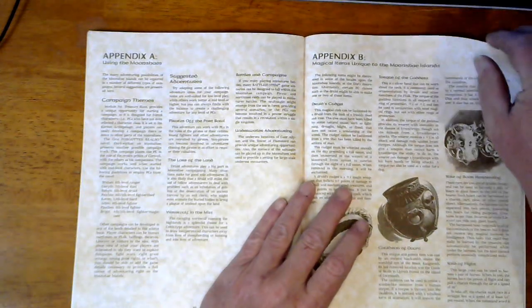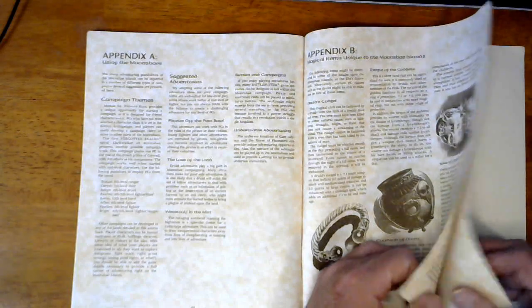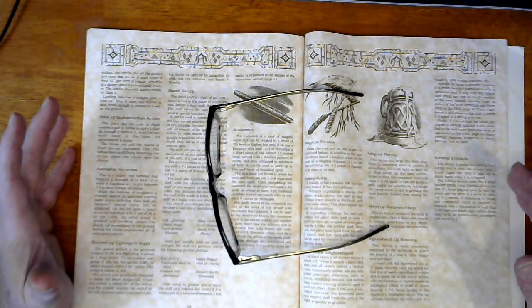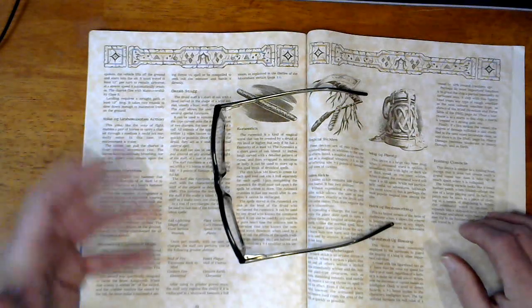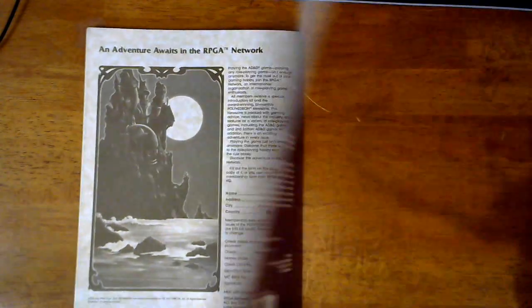A lot of the earliest first edition supplements and modules did not get reprinted for following editions. As far as I know there may be a 3.5 version of this, but I never bought it - there was no reason for it. I mean, I probably would never have bought the second edition if I really paid attention, because it is what it is. But I guess that's the charm of some of this stuff if you want to look at it.